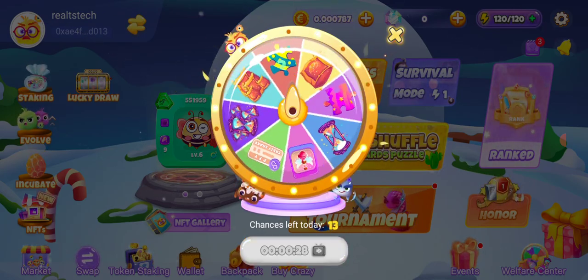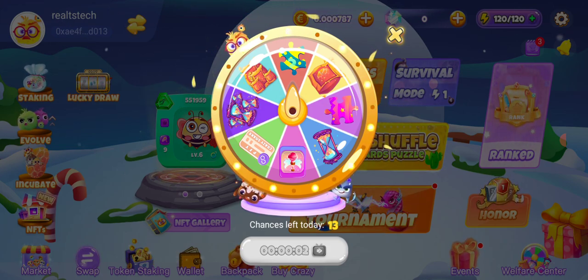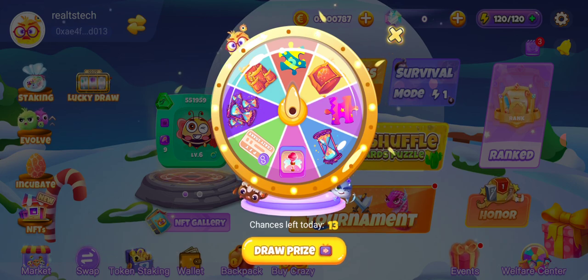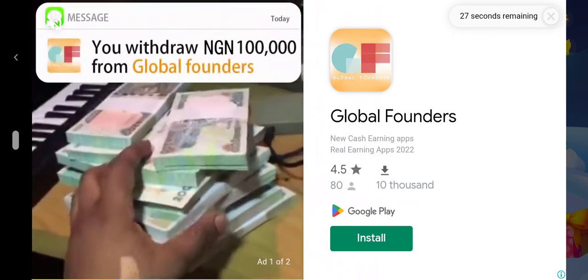All you need to do is click on the draw button and it's going to spin. Wherever it lands it gives you a reward. I just won joy egg pieces — it's actually a fragment, joy egg pieces times two. These joy egg pieces are used to craft an NFT. You click on add, and then there's a timer. After the timer completes you click on it again, it plays an advert, then rotates the wheel again and wherever it lands you win. I'm going to pause the video while the ad plays.